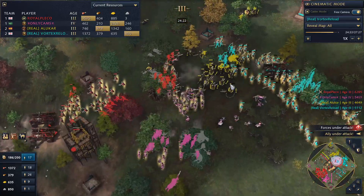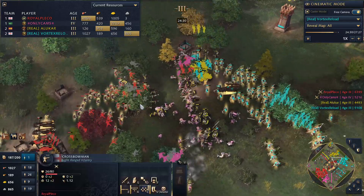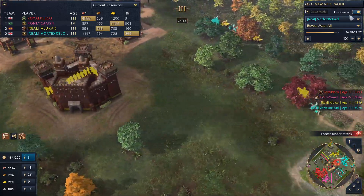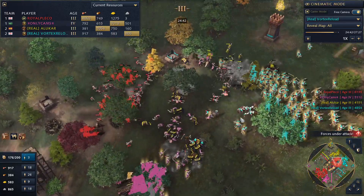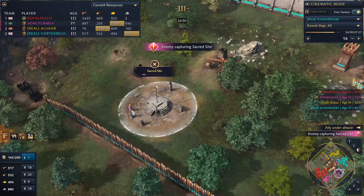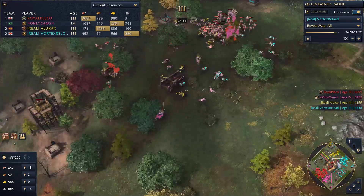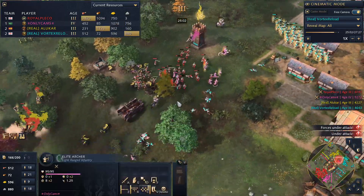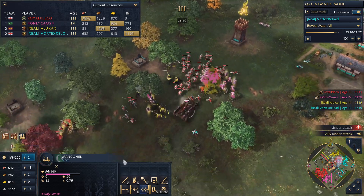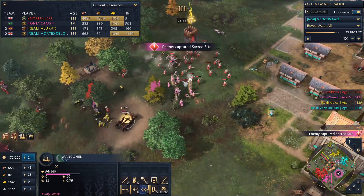Only Cams is taking Imperial Age now. He and Pleco are trying to push into Vortex, while Team Real tries to hold off as best they can — as long as they can keep the market line alive and keep producing, there's a chance. Once traders start getting singled out, it's pretty much over. Cams takes the second sacred site. A mangonel gets picked off — he was a little slow to micro it back, but he does take out all the Soffa in the process, so it was worthwhile.